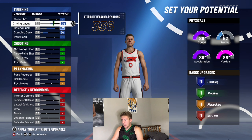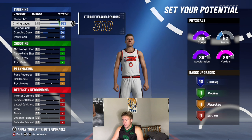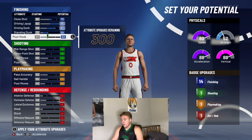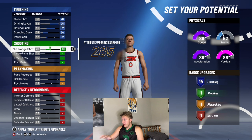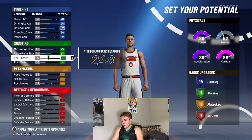After you do that, your physical profile needs to be agility and vertical, which is this one here at the bottom. It gives you 88 vertical, 88 acceleration, and 89 speed, and 52 strength. You don't really need too much strength — I mean, it's Russell Westbrook. Just click that.